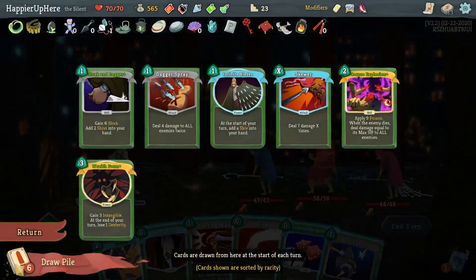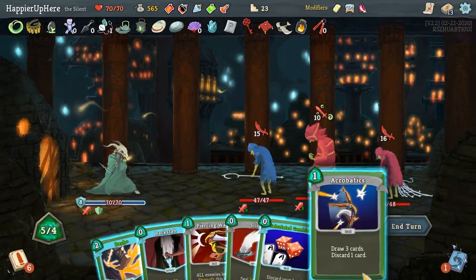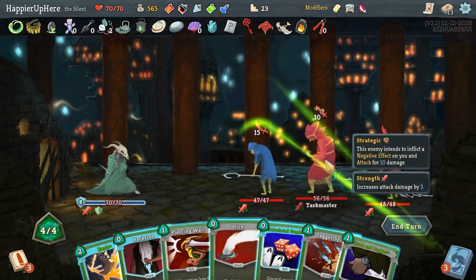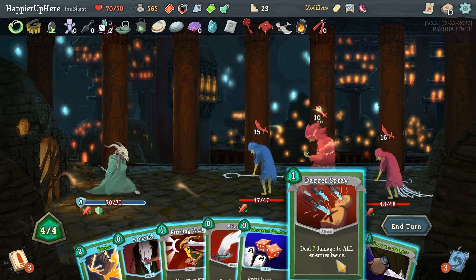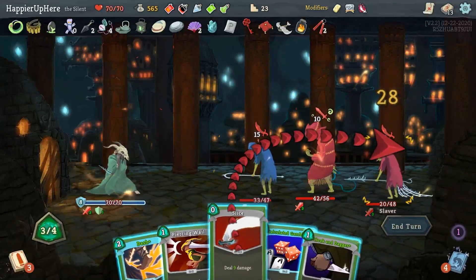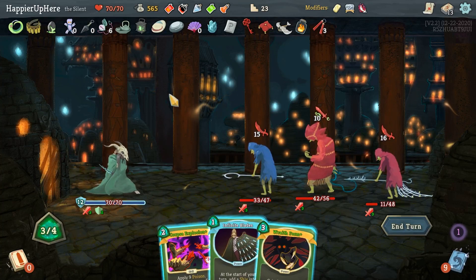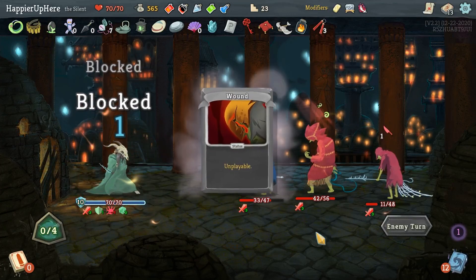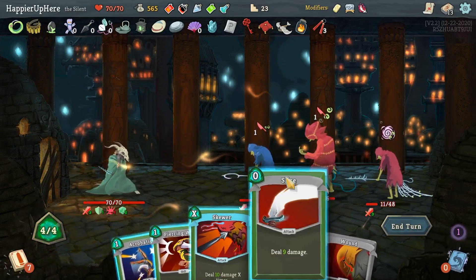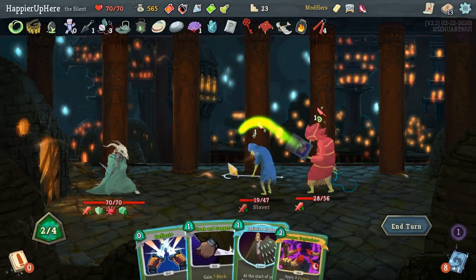I just need to draw about six cards safely. Let me do Acrobatics, get rid of a card, then I just need to draw three. Don't want to Dagger Spray yet — Cloak and Dagger, Dagger Spray, Backstab, then Calculated Gamble, then Slice. I might have been able to kill with Wraith Form right now. Corpse Explosion — no, let's just do Wraith Form here. Calculate Gamble and Corpse Explosion. I have to remember to play some block every turn. That kills it — perfect this one.